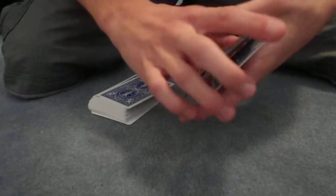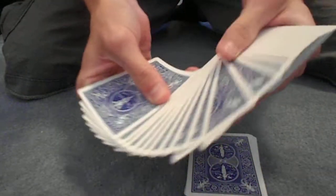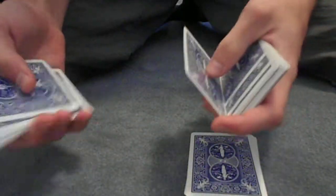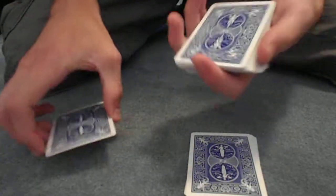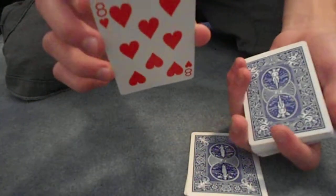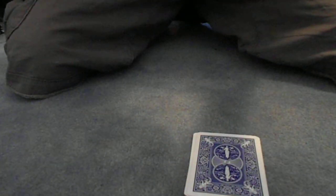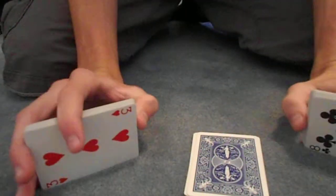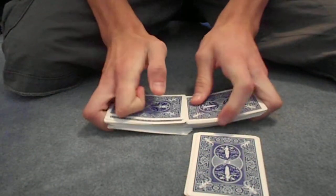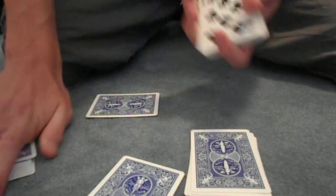Let's take the cards. I want somebody — the spectator — to pick a card. They're going to pick the 8 of hearts — good card. So let's get the 8 of hearts, and you can put it wherever you want in the deck. We'll put it right here in the middle of the deck, and I'll give it a quick shuffle. Sorry guys, that was a really bad shuffle. Let me do it one more time — that was way better.